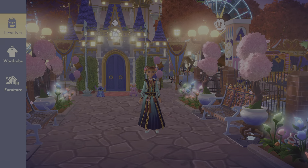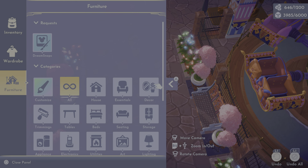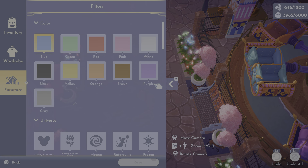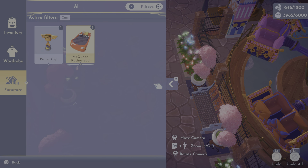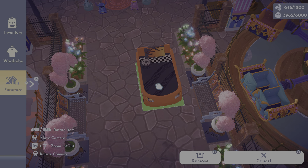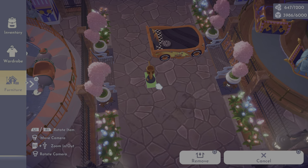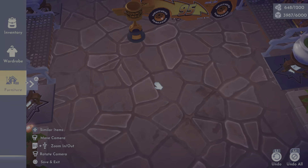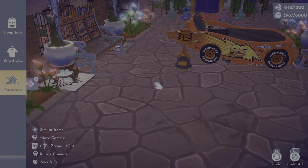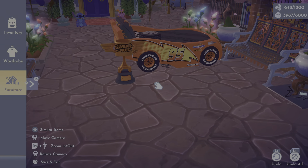Next, let's take a look at the car bed — it is stinking cute for when you want to build a little area like a Route 66 area. I know you've probably seen a lot of videos on it, but look how cute it is. If you're deciding on it, it is super cute.